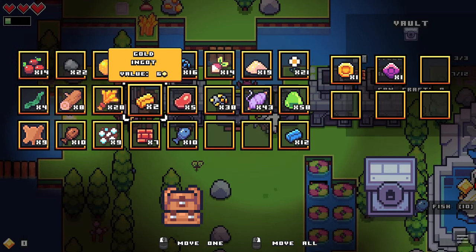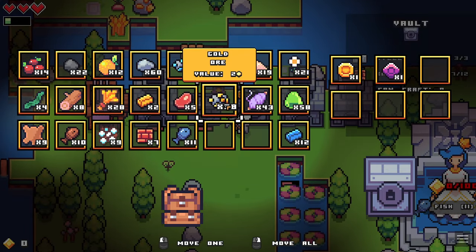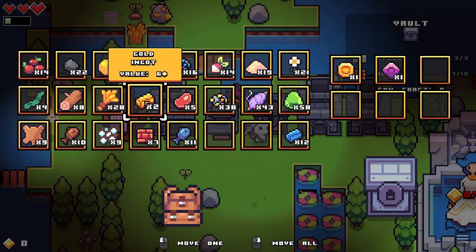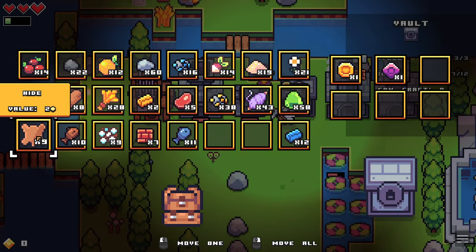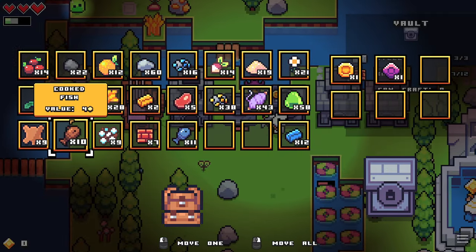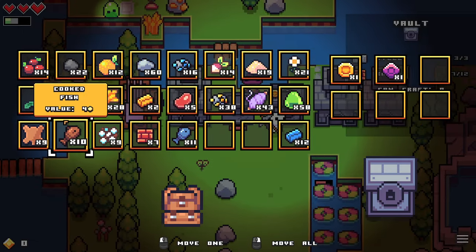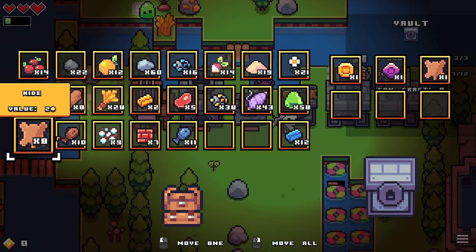I'm taking that. Let's just store a couple things. What do we not usually use much of? I guess meat, but we're gonna cook that. Hide? But we want to make something with the hide. There's really nothing I want to store right now. Let's just go ahead and put the hide in there for now.